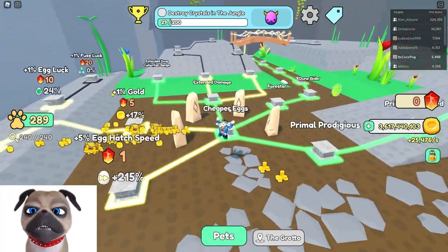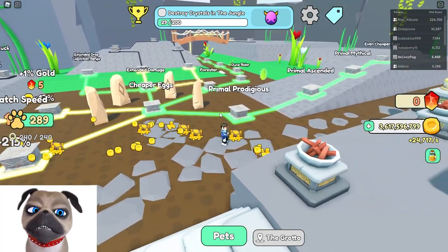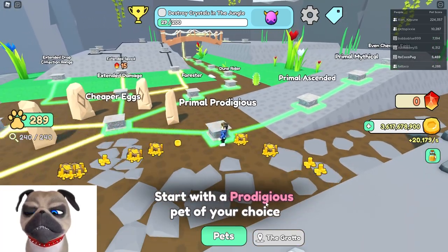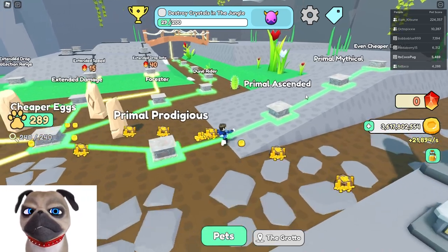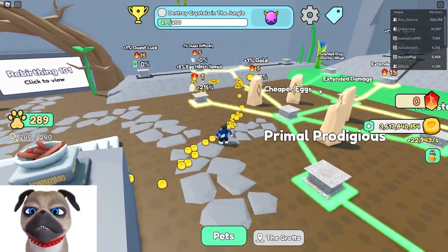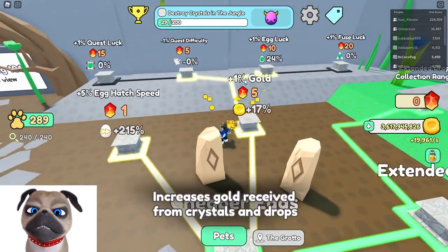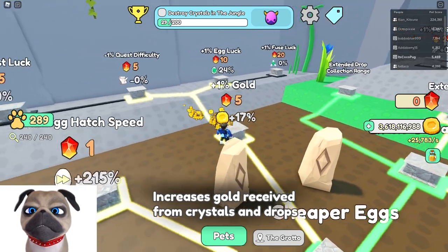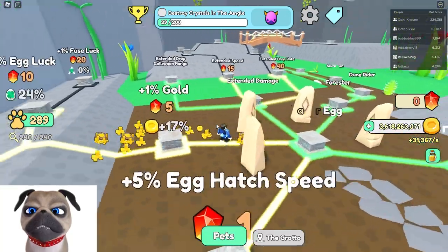Since you start, you always want to do cheaper eggs, but if you have shiny Chinese-like Primal Prodigious or Primal Ascendant, get those. Start with a Prodigious pet of your choice — when you rebirth you'll start with those. The best thing to get lots of gold is actually going for a percentage to increase gold. I have plus 17%, not much yet but it will help a little bit.